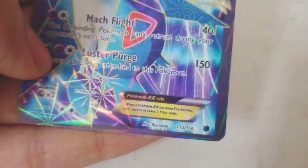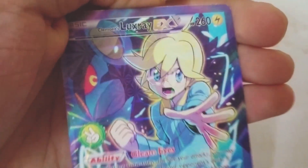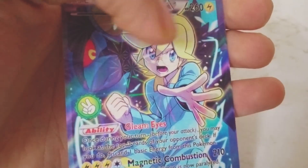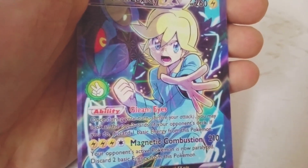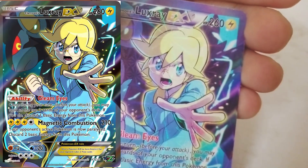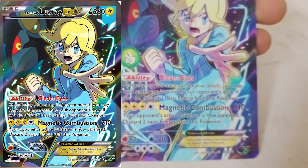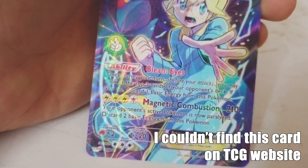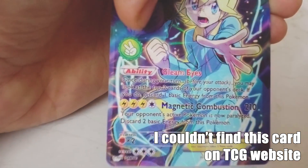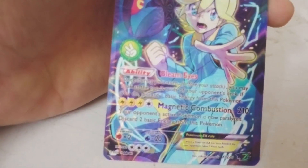Its weakness is to dragon types, retreat cost is two, and the number is 113 out of 116 from XY Roaring Skies. This next card is kind of different - it's actually Clement's Luxray, but on the main card we can see Clement instead of Luxray, which makes me think it is actually Clement here. It's 260 HP, electric type. I don't have this on the TCG cards website, and I'm not sure what this hand symbol means - maybe it's a different kind of card.